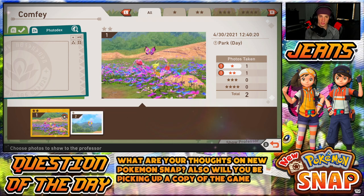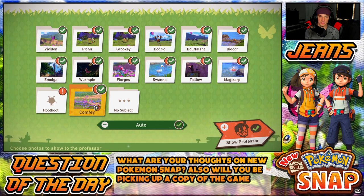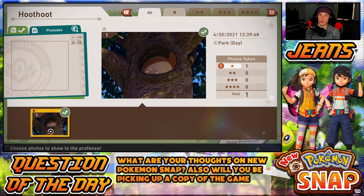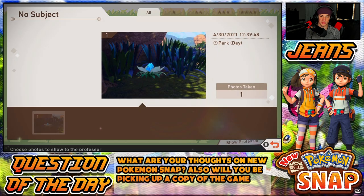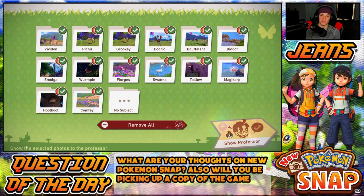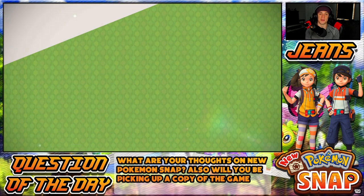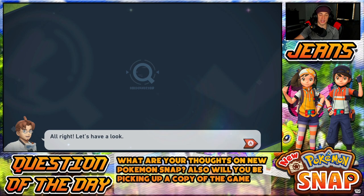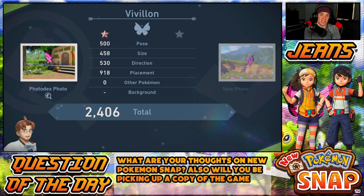I guess we pick our two-star ones over the one-star ones — I just don't fully get it, that's one thing I maybe should have read up on. We got one Hoothoot just chilling in a tree. Let's show the professor everything and see our scores. I believe the better your scores are, the more XP you get, so the faster you rank up and the more Pokémon you unlock.